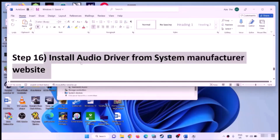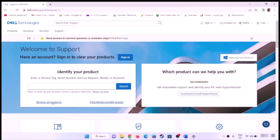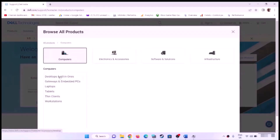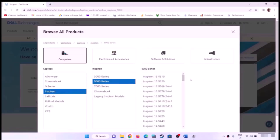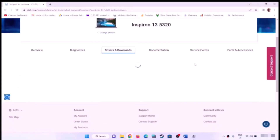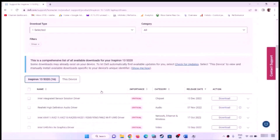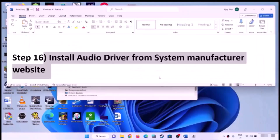If still facing the problem, install the audio driver from your system manufacturer's website. Go to your manufacturer's site — Dell, Lenovo, HP, etc. — select your model number, go to the Drivers and Downloads page, find your audio driver, download it, install it, restart the computer, and check the sound.